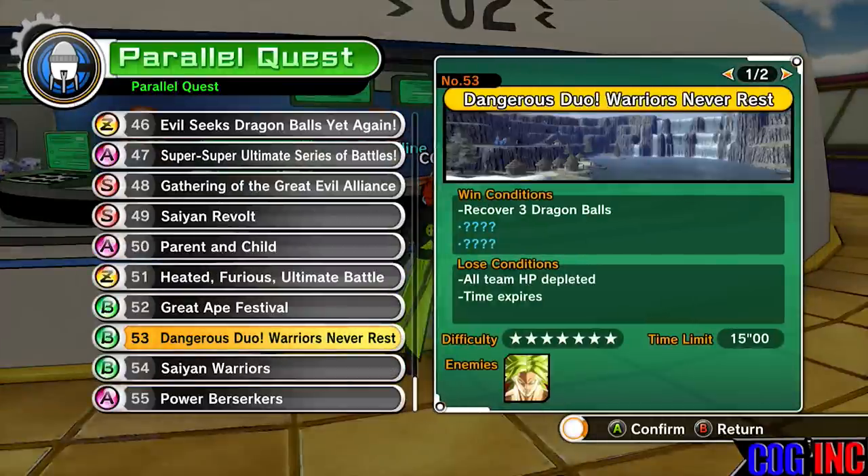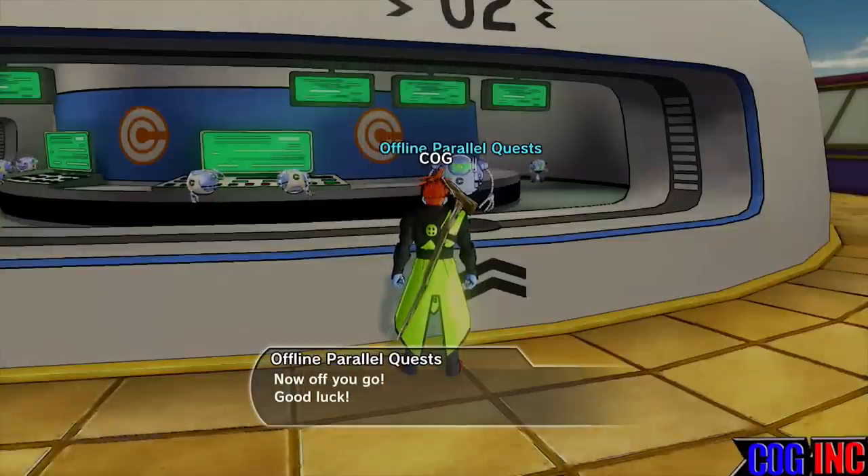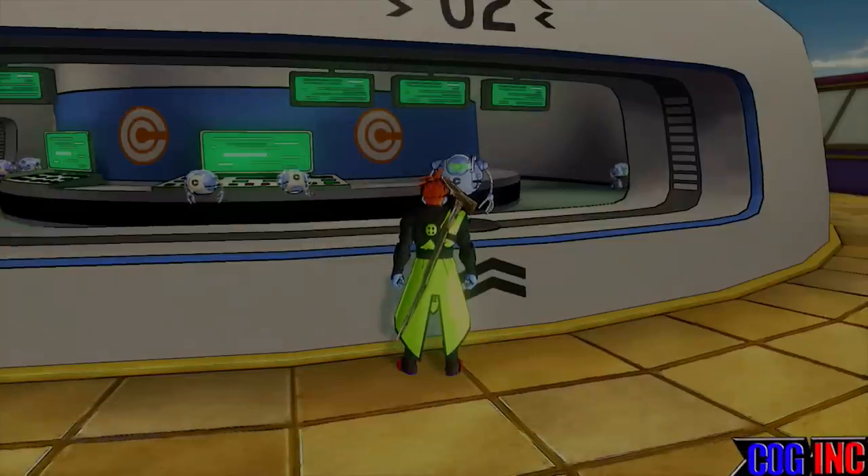Right here, if you have this unlocked — hopefully you do — this is parallel quest number 53. This is unlocked while you're doing the Broly secret hidden story in the main campaign in time control. Once you do all of the Broly missions, you should have this unlocked. So this is number 53 for the parallel quest.